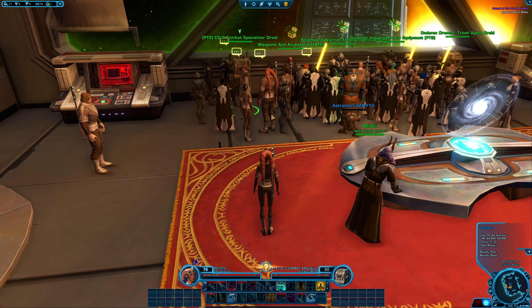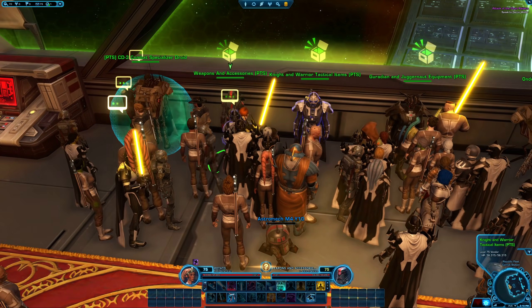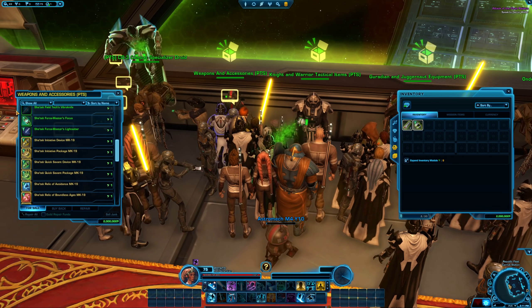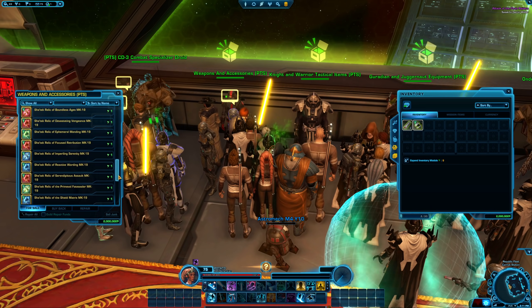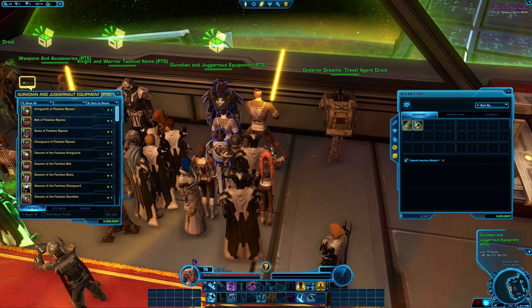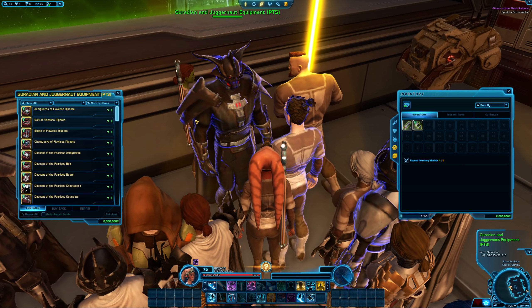So how can you go about testing how you feel about this? There are three different vendors here that will get you weapons and accessories. As a Jedi Guardian, you'll want to get a lightsaber and a focus, two implants, an earpiece, and two offensive relics. You'll also want to go get the Guardian and Juggernaut equipment.